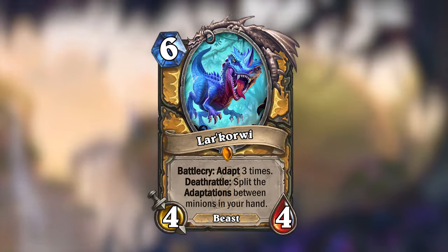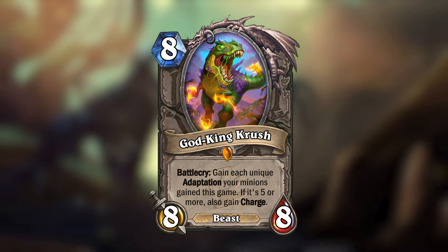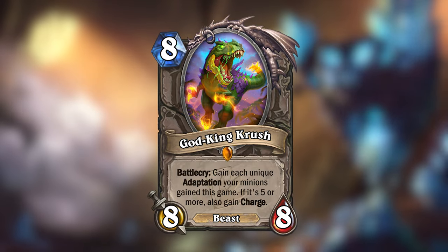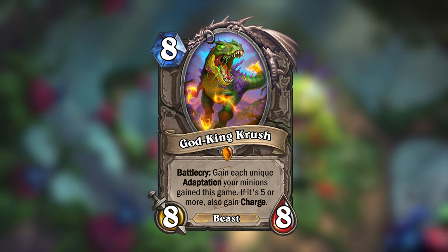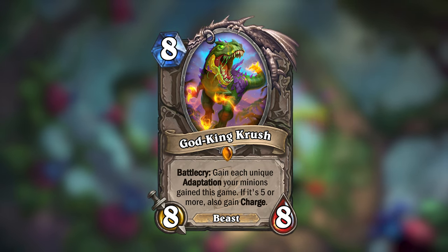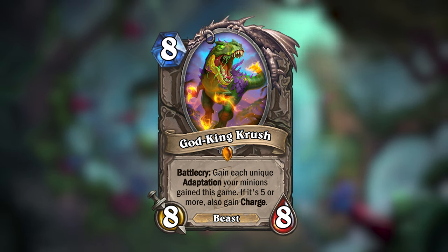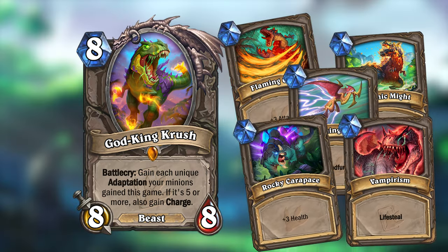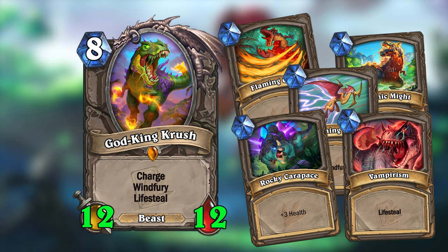The Crater Clash mini set would also introduce a payoff to the Adapt mechanic: introducing God King Crush. Crush is an 8 mana 8-attack neutral legendary beast, and when you play him he will gain each unique adaptation your minions have gained this game. If he gains five or more, he will also gain Charge. So if you're playing Crush, you want to pick different adaptations during the game. For example, if you pick plus three attack, windfury, and any other two adaptations, you get to summon Crush with 12 attack, Charge, and Windfury.